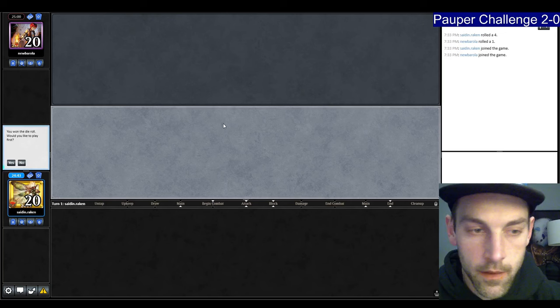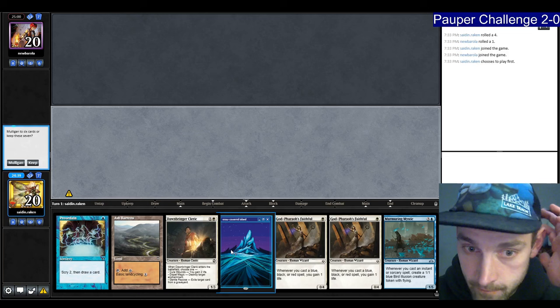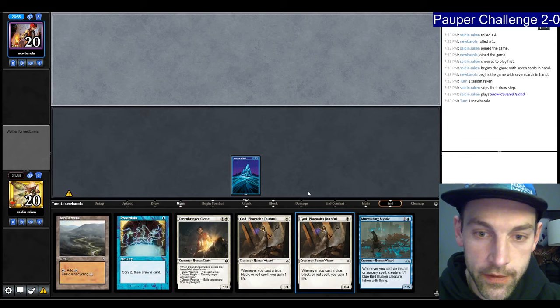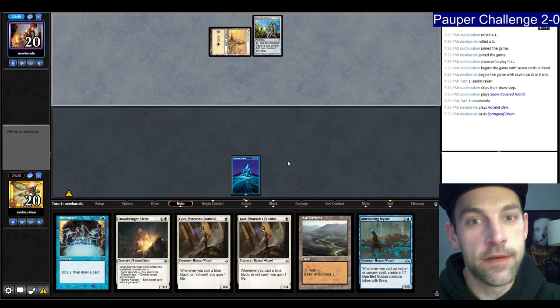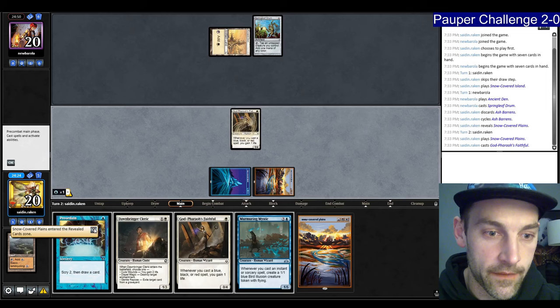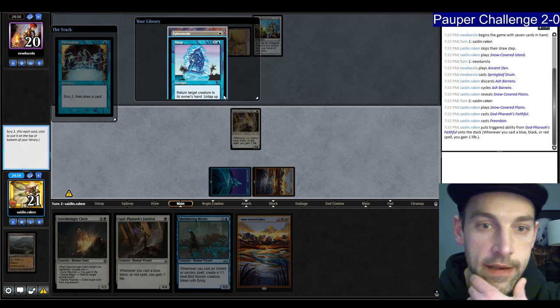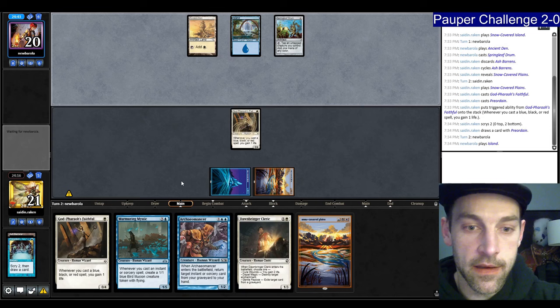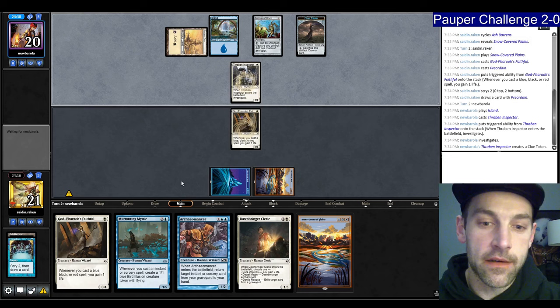We're versus New Barola who has been playing a ton of Blue-White Affinity. I like this hand — we've got Turn 2 Faithful, Preordain, plus the backup Dawnreric and we can work towards Murmuring Mystic. Very good anti-aggro hand. There's the Ancient Den and Thraben Inspector, Springleaf Drum. We're going to cycle for our Plains. Found a second Plains which is not great. Familiar into Preordain. I need another blue source in order to get Arcane Answer down. Everyone plays a Thraben Inspector. They have Metallic Rebuke online.